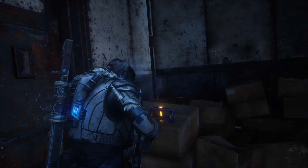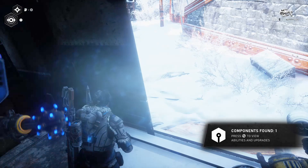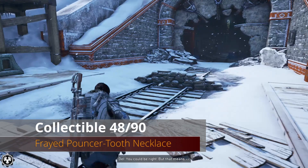Progressing on a ways, you'll go up a lift and have a nice fight on a lake, which is pretty cool. As soon as you go through that door, immediately across from you is a small tower with our next collectible in it.